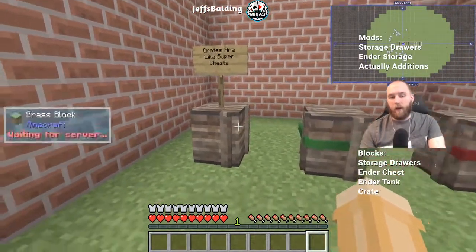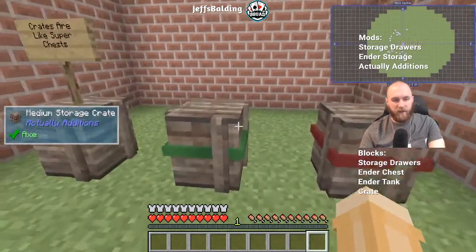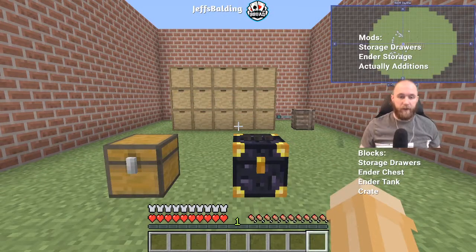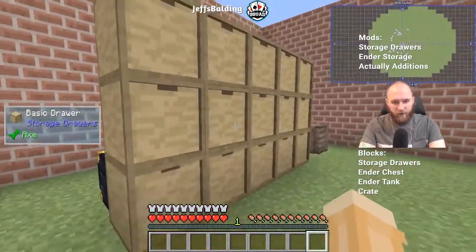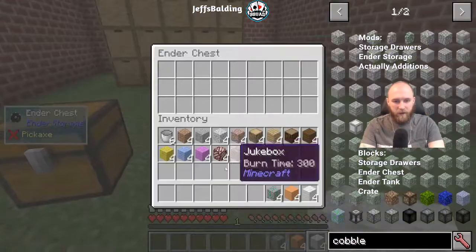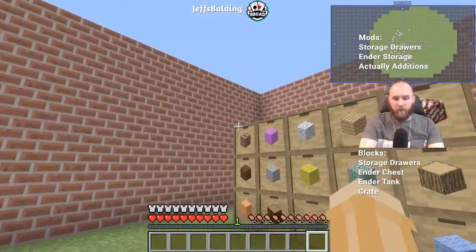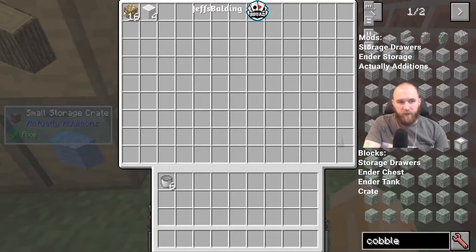Storage crates are basically super chests. There's a small, medium, and large size — medium has a second page of inventory and large has a whopping third page. I love using storage crates in conjunction with a drawer controller, an ender chest, and storage drawers. Items tossed into the ender chest get distributed into drawers, and once every drawer slot is filled, the storage crate acts as a buffer chest for everything else that hasn't found a home yet.